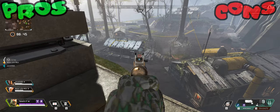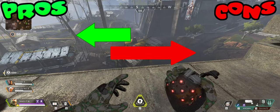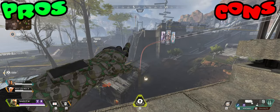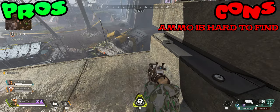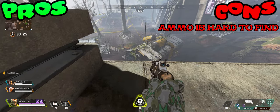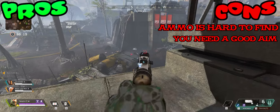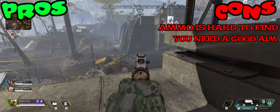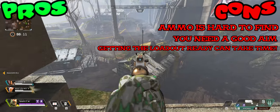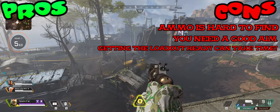Time for some beautiful pros and cons. First, the cons, because it's always better to get the good news last. Finding ammo can be a hassle, but luckily the weapon has a low fire rate, so bullets won't disappear as fast as a sub-machine gun. You need a good aim and patience — when you mix those two together in this loadout, you get a bag of cotton candy. Getting the loadout 100% prepped can take time, and sometimes over half the match is done before you have it all. And those, my friends, are the cons.